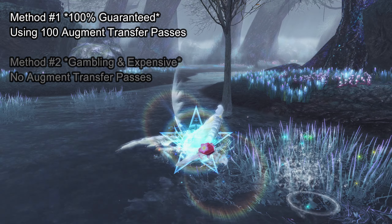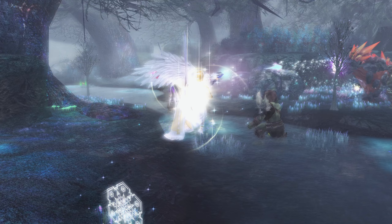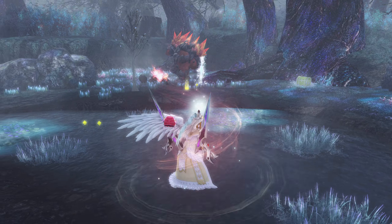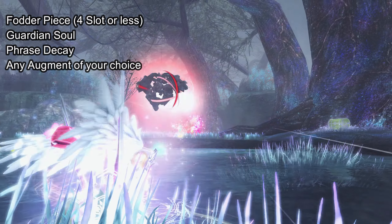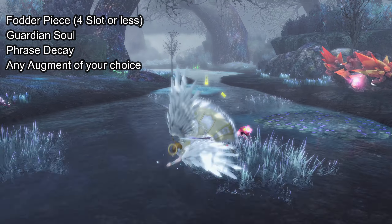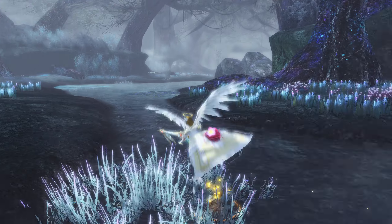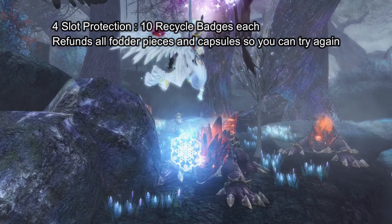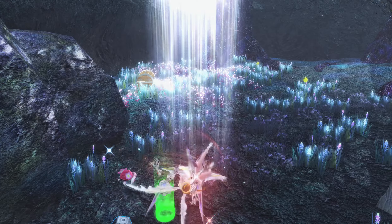After you make that choice and find your third augment, you have two methods. The first method, which I'm discussing today, is using your Augment Transfer Passes. Before you do this, understand that Augment Transfer Passes are insanely hard to get — if your goal is a full set of Claws units with 8 godly augments, you need 420 Augment Transfer Passes. For now we're focusing on the Claws weapon. If you don't want the 8-slot unit set, you can make this 8-slot Claws weapon with 100 transfer passes. You create a fodder piece with Guardian Soul, Phrase Decay if you choose, and the augment of your choosing — noting that the 5% damage boost with Jenlin is extremely strong.